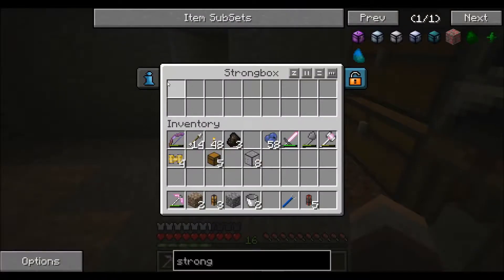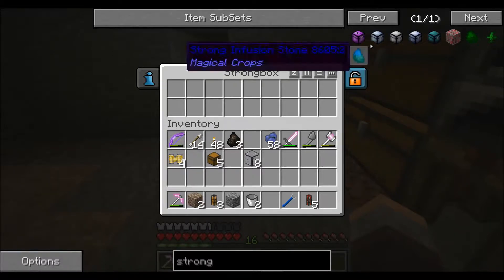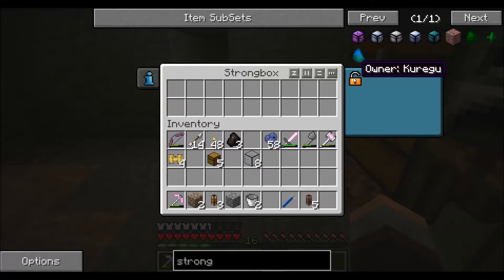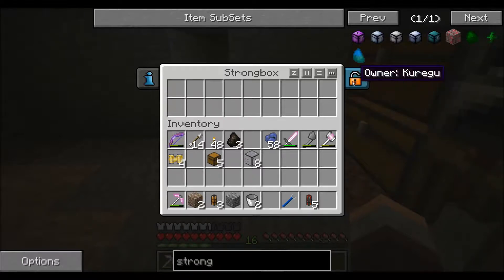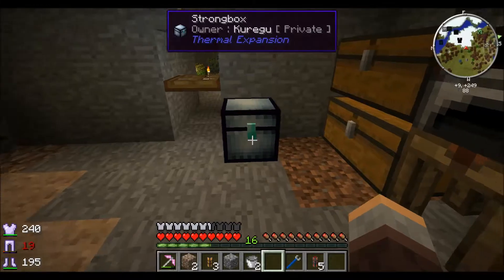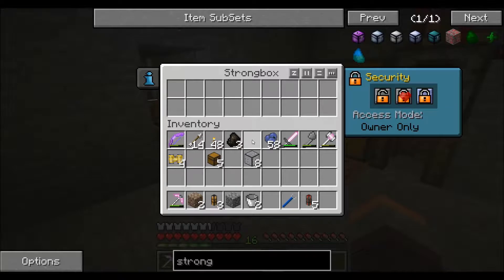The strong box has a few good features. One, it's not that big in this size — really the biggest change between these is the storage size. You'll notice this little tab inside here which says owner. There is public access which is the open lock, restricted access for the friends list, and owner only. If I click owner only, I'm the only person able to access these things.